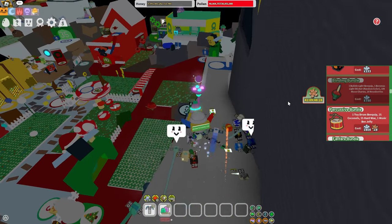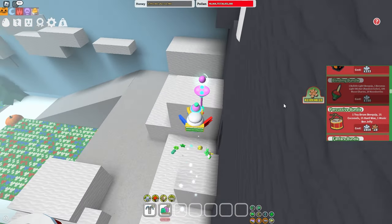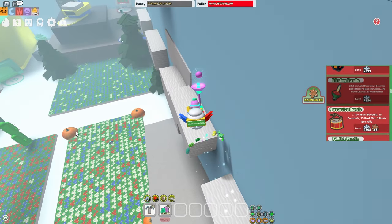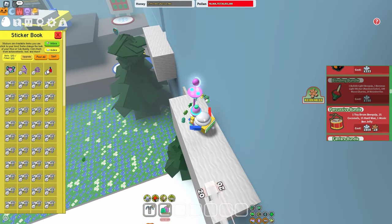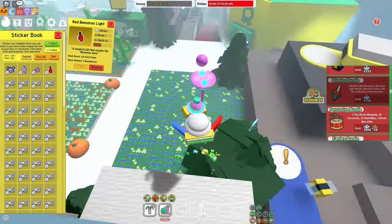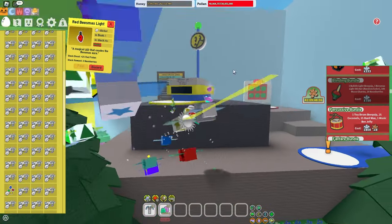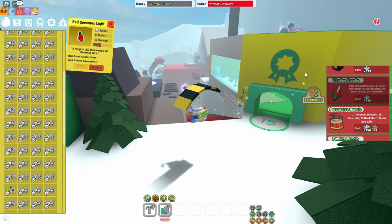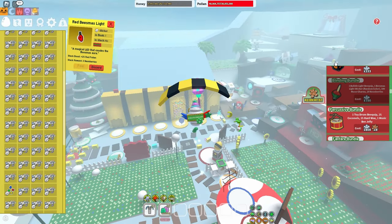Moving on to the Blinding Bundle — this would be the first bundle I'd say no to, because the bee clips and stickers are honestly not that good in my opinion. You get a red color sticker that just buffs 2% red pollen. If you care about sticker stacking, you could theoretically buy this, but if you don't care about any of this stuff, then this is a no.